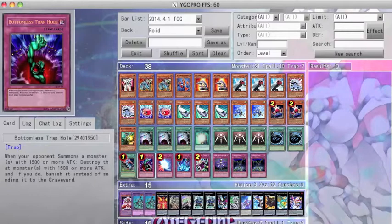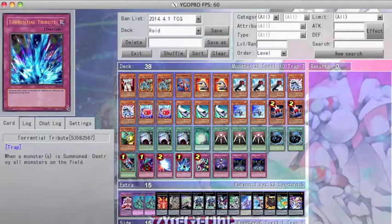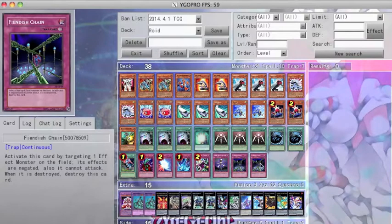For traps, I run 1 Bottomless, 1 Mirror Force for punishment should my opponent get rid of my Scrap Iron Scarecrow, 1 Torrential, 1 Deep Prison, and 1 Scrap Iron Scarecrow. Lastly, I main 2 Fiendish Chains.